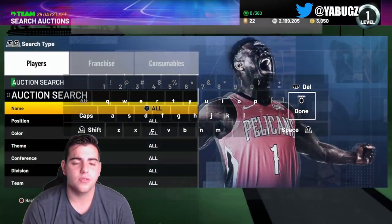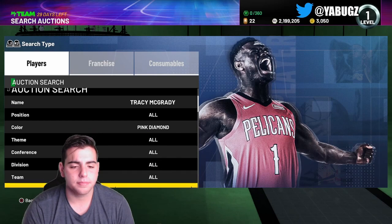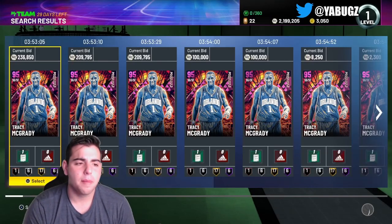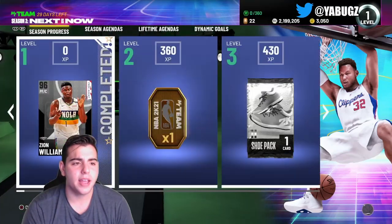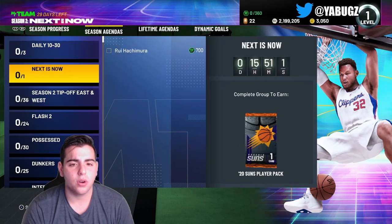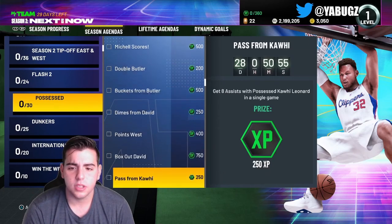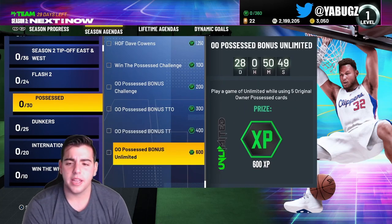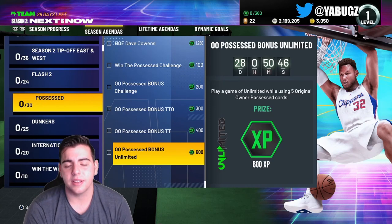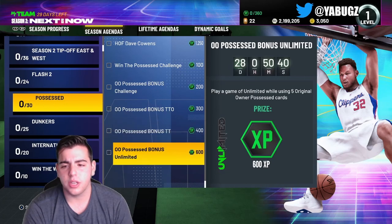Let's go over to the auction house for the last couple minutes — see if we can snipe a Tracy McGrady. My prediction is he's going to go for around 300K. Let's also check the agenda challenges on my other account. Green light 15 points with Jeff Green. There are original-owner Possessed card challenges: play a game in Unlimited, play five games using original-owner cards — I hate 2K for that.